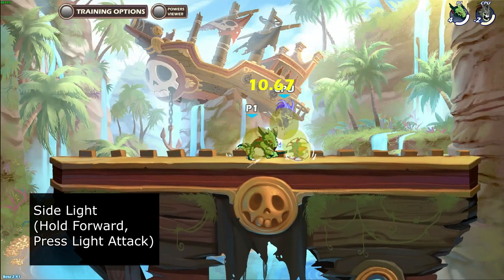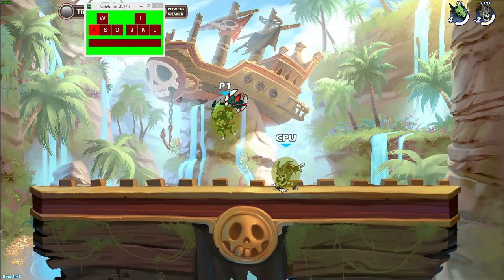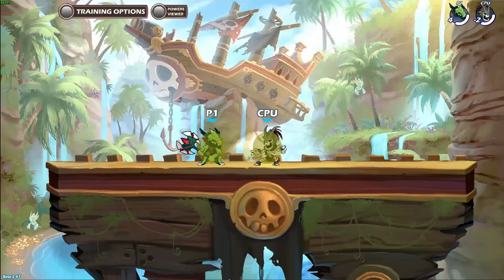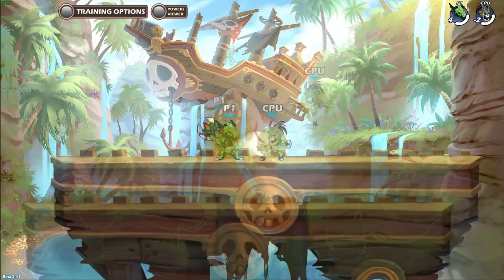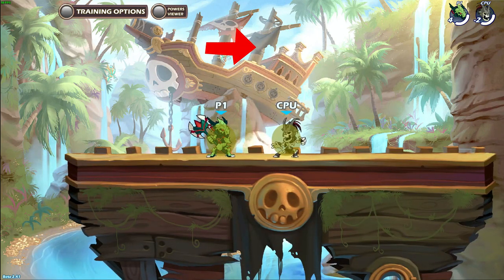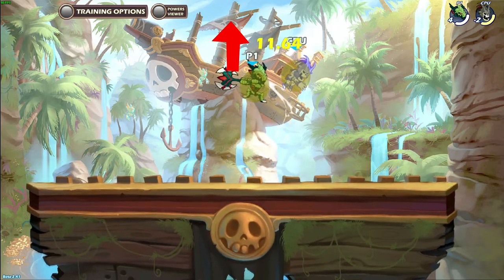Start by landing side light, wait half a second, then jump into immediate neutral air. The time to input jump into neutral air is very small in this combo, so I recommend practicing the timing. This combo works starting from 0 damage and goes all the way to 200 damage. Similar to the previous combo, it works at mid range to close range. You also have to move forward if you land side light at mid range, and jump straight up at close range for the neutral air, because it works similar to the down air in the last combo.